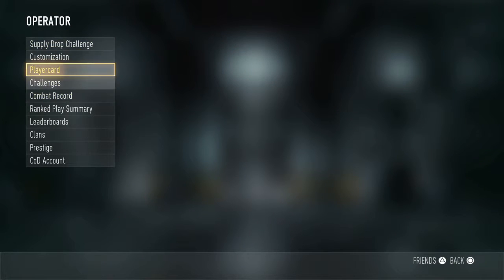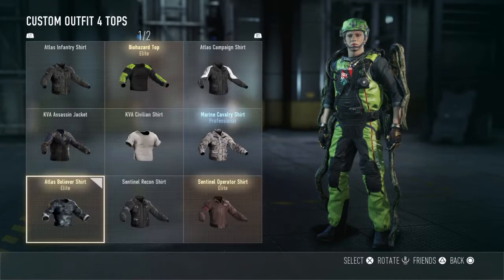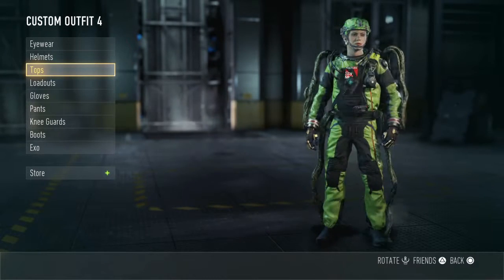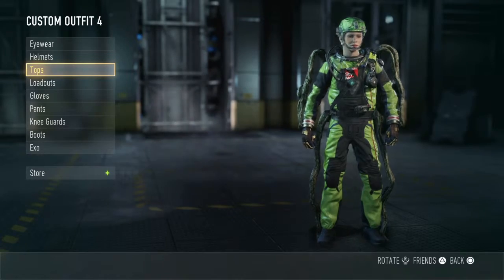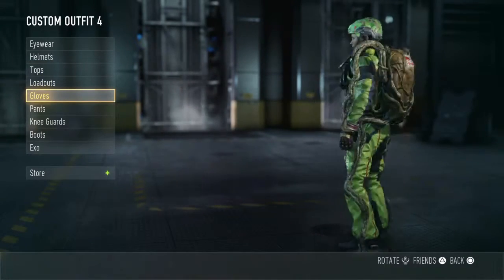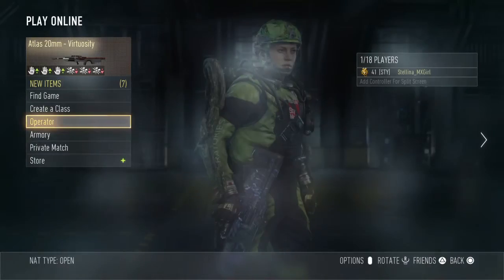I'm actually fully building it. Look how ugly my character is. Tops, tops, tops — oh yes, it's coming together nicely. Now I need the boots, but I'm not too worried about those. I really need the exo — and gloves — that's all I really need.